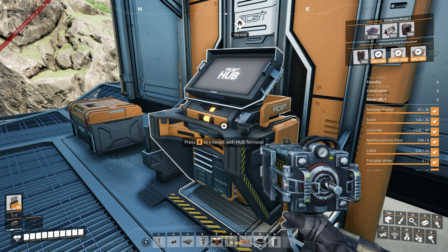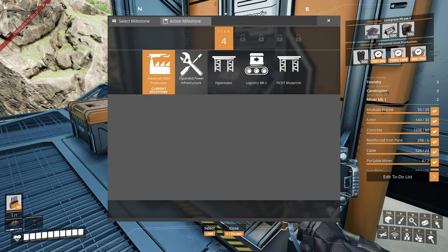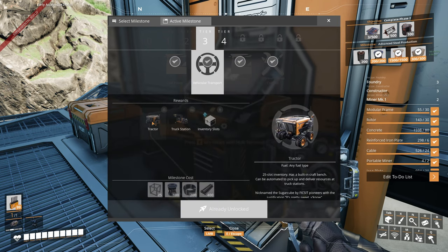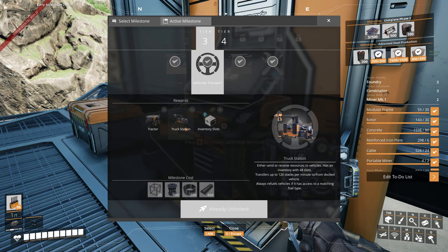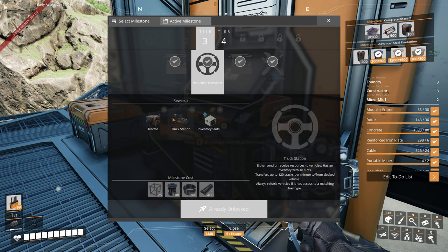Alright, now let us take a little peek at all of these milestones we just unlocked and see what they actually do. Back in Tier 3 here, we got Vehicular Transport, which unlocks the tractor, which is adorable. I'll show you one of those in a minute. The truck station lets you take goods from a miner or from a factory, load it into the truck station, and the tractor comes along, picks it up, and drives it somewhere else. Also, we get extra inventory slots - want more of those? Absolutely.